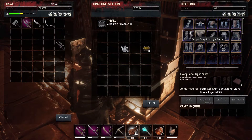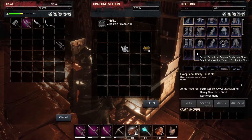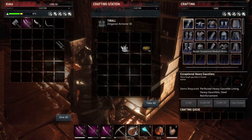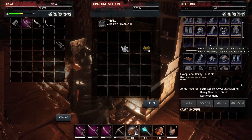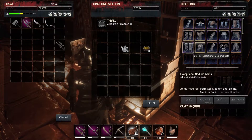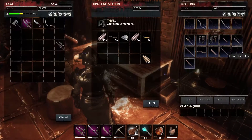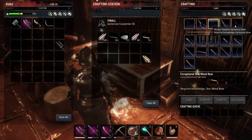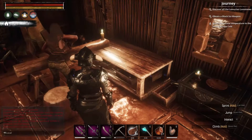Exceptional heavy gauntlets — this is how you do it. You need a better thrall. Usually level ones might have a recipe or two, but higher level armorers, blacksmiths, and carpenters will have more and better recipes. Get one of those and you'll be able to easily craft one of the exceptional items. I find the easiest ones are usually at the carpenters bench, because you can just craft one of the low level bows and that's going to complete your journey step.